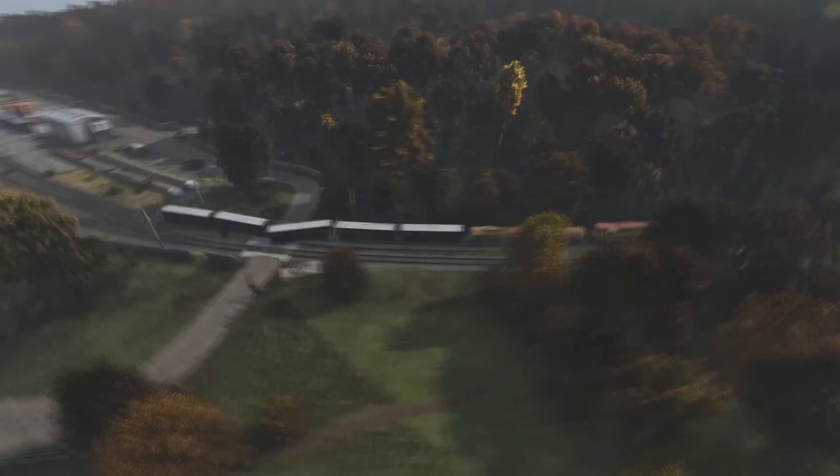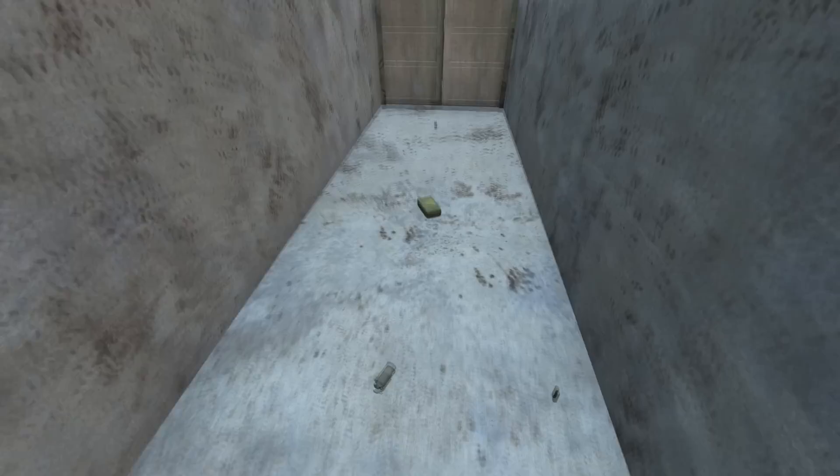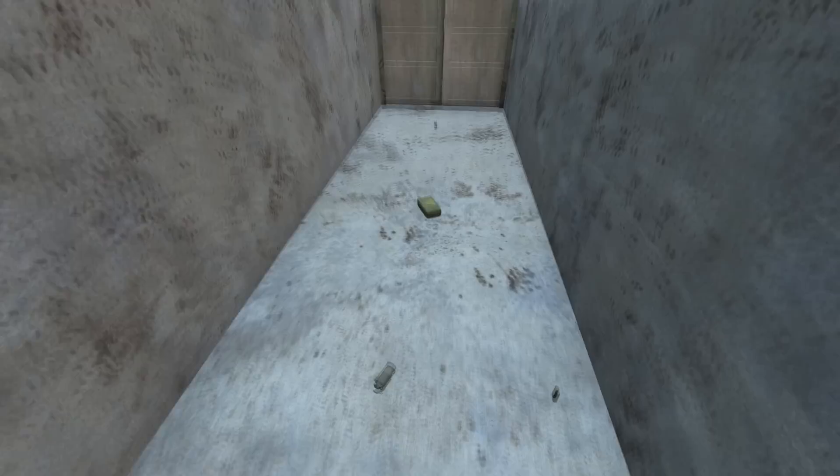Around three new train wrecks can be found dynamically across the rails of DayZ that are custom to each location. These rare spawns will spawn loot based on the tier that you find them in, with the trains further west on the Chernarus map appearing to spawn more military carriages behind them, which are stuffed full of military loot. These trains also have tier-specific loot on the front of the train, and if the train spawns with gas tank carriages, there's loot on top of them too.